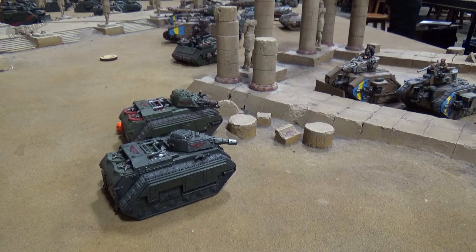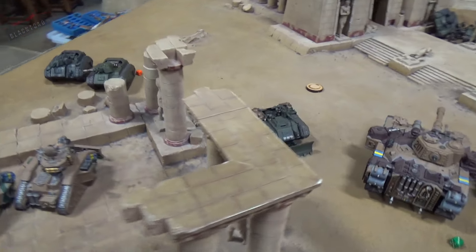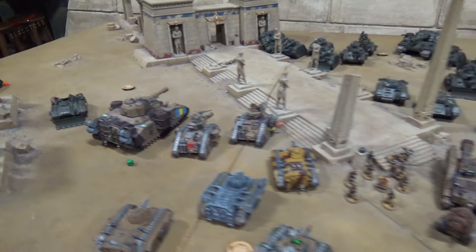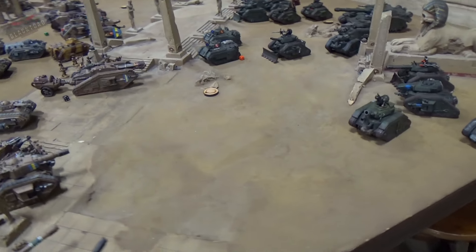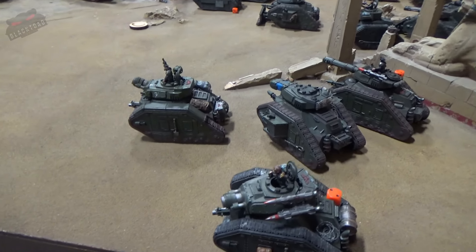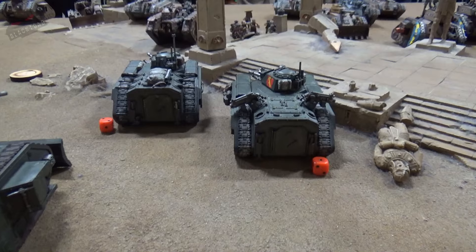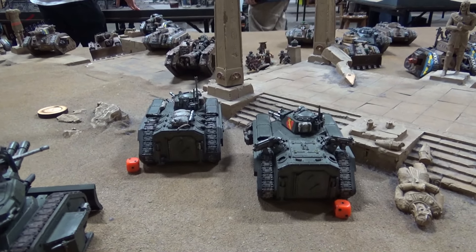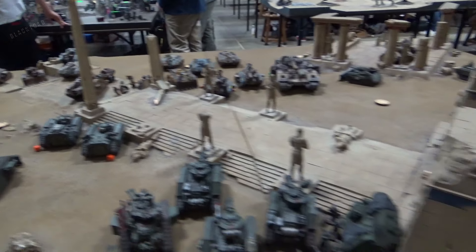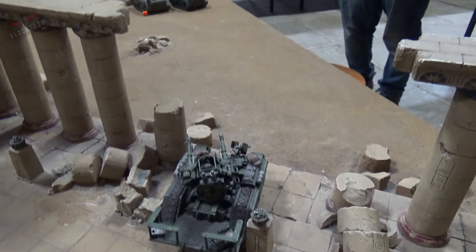Here we go with Turn 2 for Dom's tanks. In the movement phase, the Devil Dog and Hellhound have moved up towards their current target. The Salamander bravely pushes forward, hoping to be ignored and get some rear armour shots. Over on this side, a little bit of movement to get into short barrel range. The two Chimeras that have been hit up push forward, with weapons inside ready to do damage. The Hydra has repositioned in preparation for a potential airstrike coming in from reserves. That's the movement phase - we'll now move on to the shooting phase.